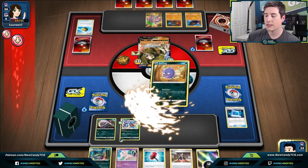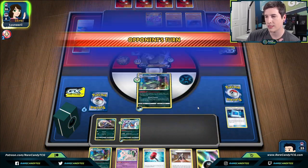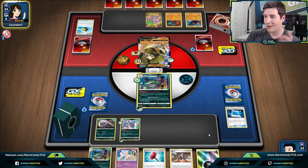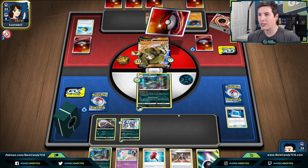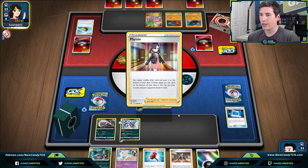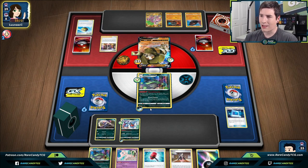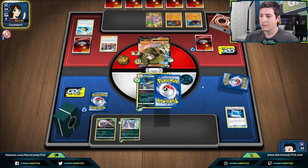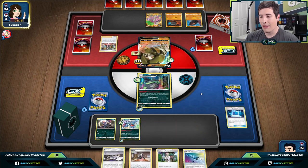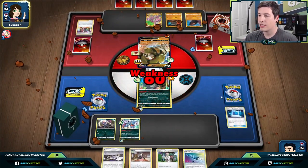We go for the Ascension and get our Wheezing. I forgot we were going for Ascension rather than Severe Poison — had the Wheezing in hand and got ahead of myself, so there should have been another Coughing. But it's okay, I don't think it'll impact anything. We get the Marnie as well. Now that we're ability locking them I feel like we're in a really good spot — just going to go for the Sand Eater for 60.